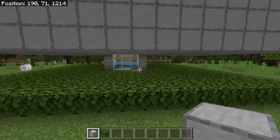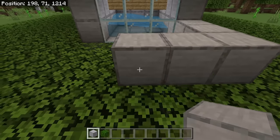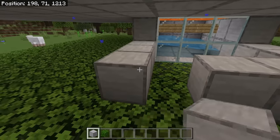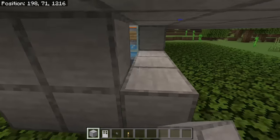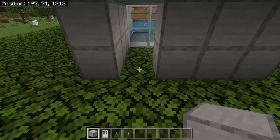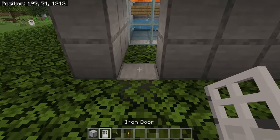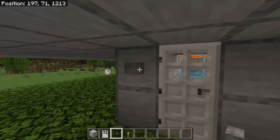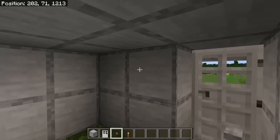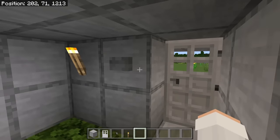The next step is to go over here. Now place 3 blocks over here, 2 over here, and 3 at this spot. Then place a block at each of these spots, then replace this leaf block with a solid block. Now place an iron door over here, then place a button over here. Then go inside this area and place a button over here as well. By enclosing this area, you will be protected from mobs when you are standing by the collection system.